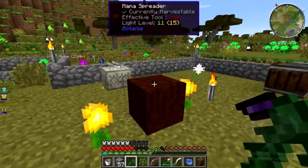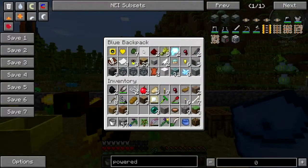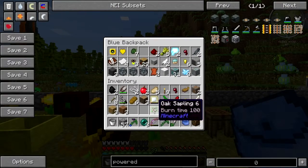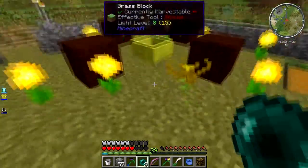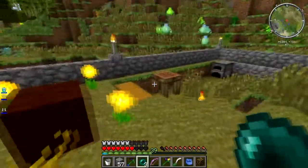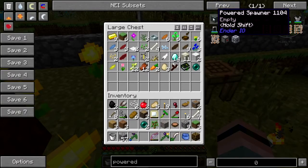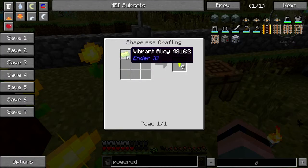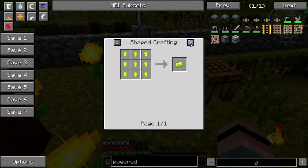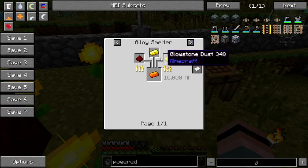Hey folks, welcome back to the Correct Pack. I finally got a hold of some enderpearls - it only took like 15 web trees and a crappy hollow hill. I've got an extra one, but I don't have enough to do the thing quite yet. To make a powered spawner for more enderpearls, I need a vibrant crystal, which is vibrant alloy - energetic alloy and enderpearl - which is gold, glowstone, and redstone.